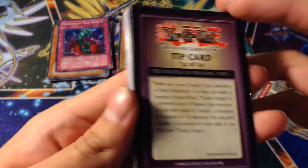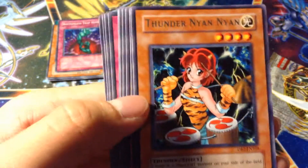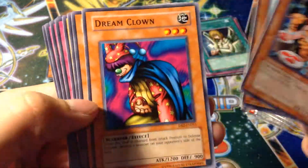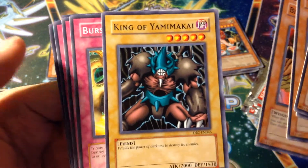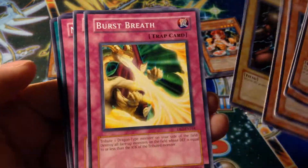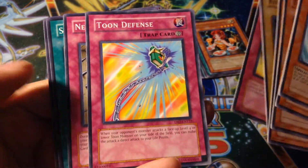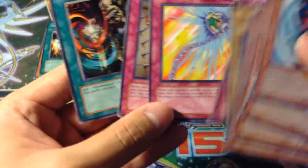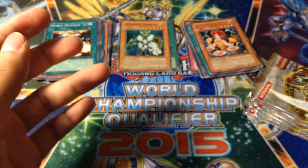Strategy Dragon's Part 1 — so I got Part 1 and I got Part 2. Thunder Nyan Nyan, or however you say it. Dream Clown, Unhappy Maiden, Birdface. King of Yamimakai. Burst Breath. Toon Defense. Needle Wall. Fruit of the Vicious — A and L. I think I only need N. I believe. Yeah, I think it's gonna be N.